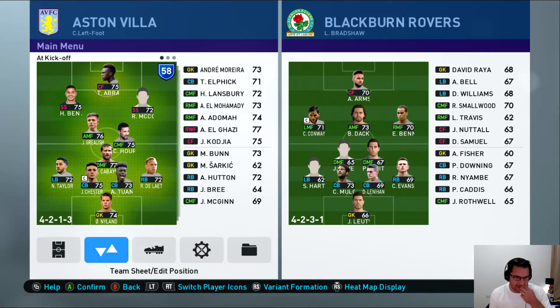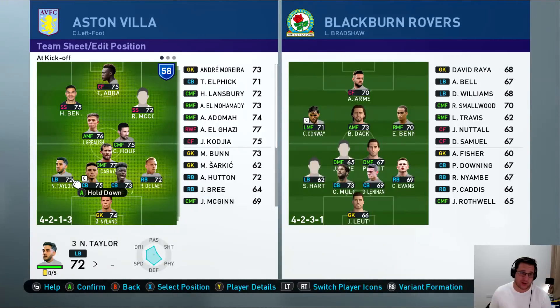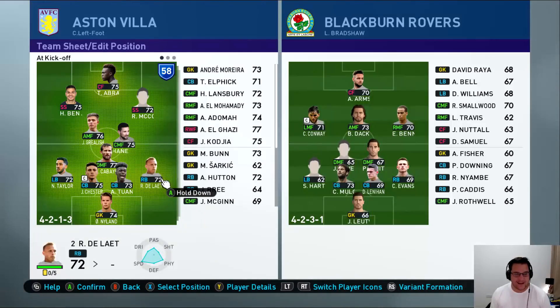We are lining up slightly differently than normal, going for a new 4-1-2-2-1 formation. Basically telling Ben Arthur that he doesn't have to defend at all because he's absolutely useless at it. Abraham is the lone striker up front, Ross McCormack comes in as a second striker along with Ben Arthur. Grealish, Hurrihan and Kabai make up the midfield. Kabai will drop between the centre backs to pick the ball up in possession, while Ritchie DeLat and Neil Taylor are told to bomb on and press up front. Hurrihan holds the midfield, Grealish pushes in underneath Abraham, and Ben Arthur and McCormack offer slight width but we want them around Abraham. The main width comes from Ritchie DeLat and Neil Taylor.